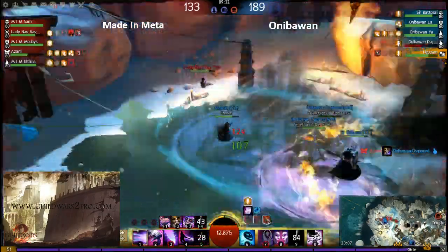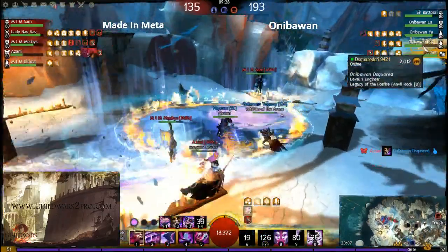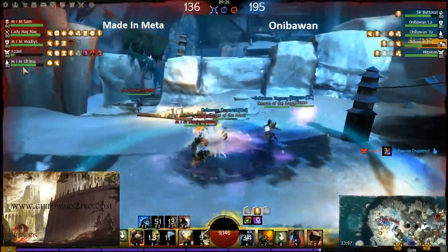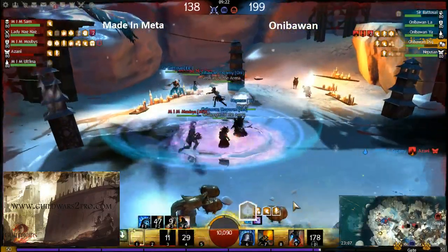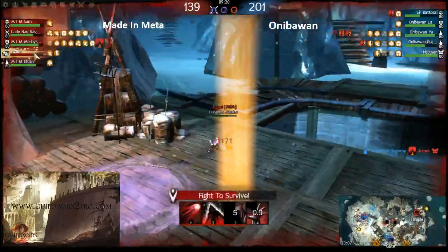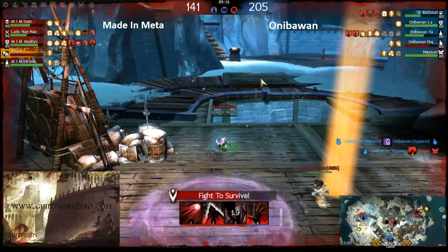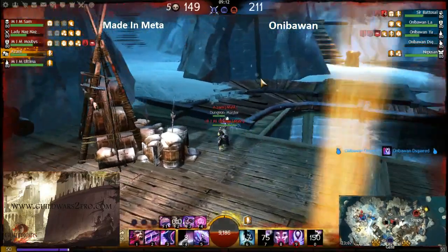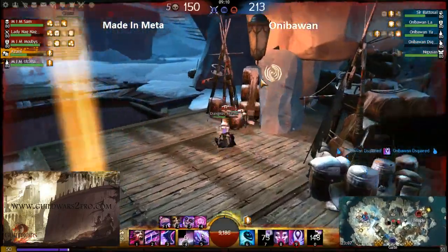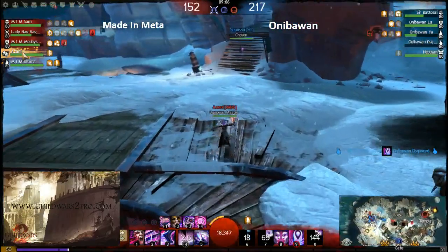The entire team is transferring to this point. He's using Illusion of Life on Aniba One's engineer. The engineer should use his ultimate — yes, he used his ultimate. And the mesmer just saved himself by portaling back right when he was about to die.